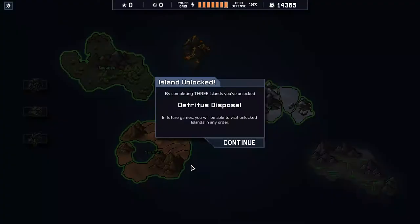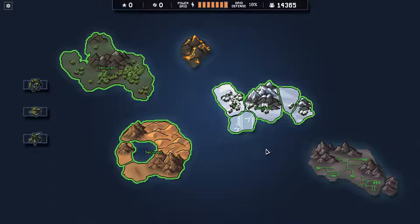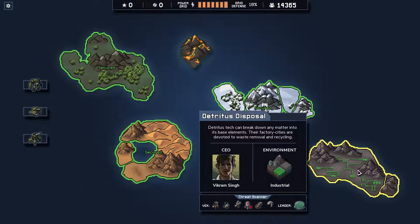That's four minutes of just trying to make up my mind. By completing three islands, I've unlocked Detritus Disposal. Detritus tech can break down any matter into its base elements; the factory cities are devoted to waste removal and recycling. Looking below, we have some standard enemies — the scorpions, the scarabs, and the flying types. We have a new scion soldier and two new units — some kind of leader I've never seen before.